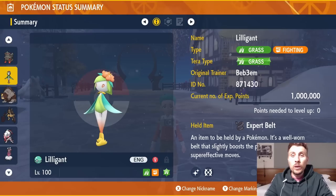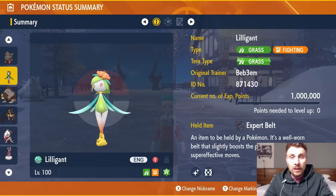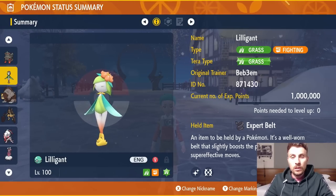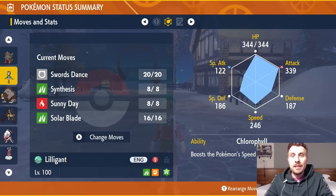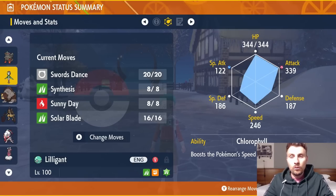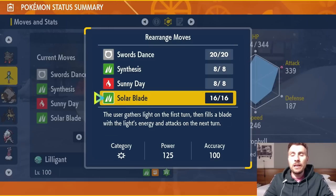Next up, one of my favorite designs — Hisuian Lilligant, a Grass and Fighting type. We went for the Grass Tera typing. Big shout out to my friend Bevam for providing this Hisuian Lilligant. The held item is the Expert Belt, and the moveset is Swords Dance, Synthesis, Sunny Day, and Solar Blade, with an EV spread of 252 HP, 252 Attack, Adamant nature, and the Chlorophyll ability.